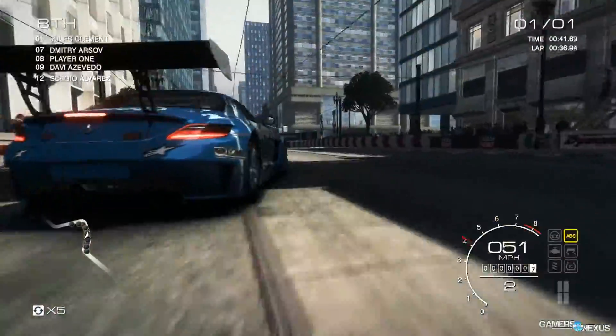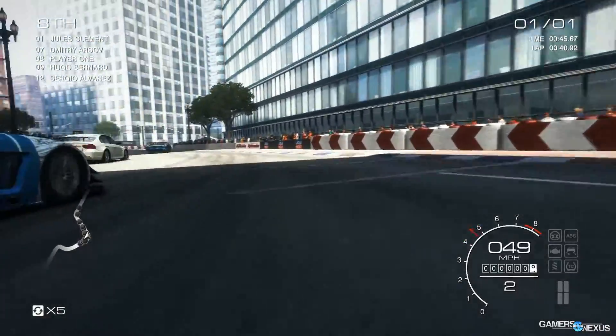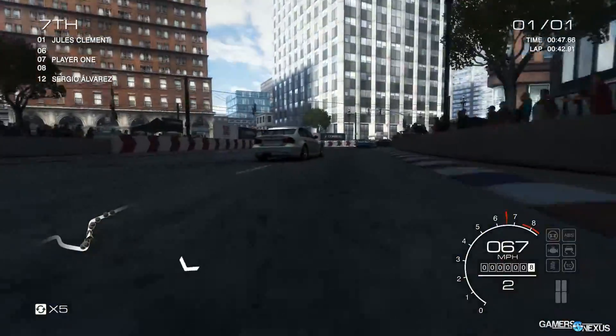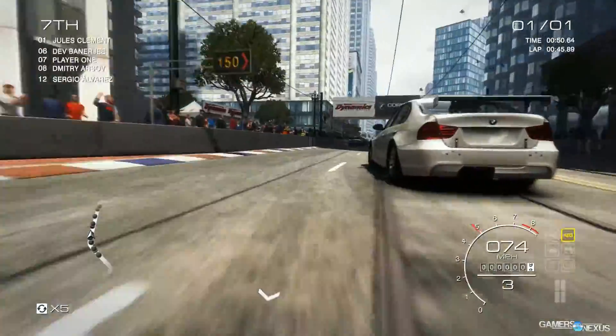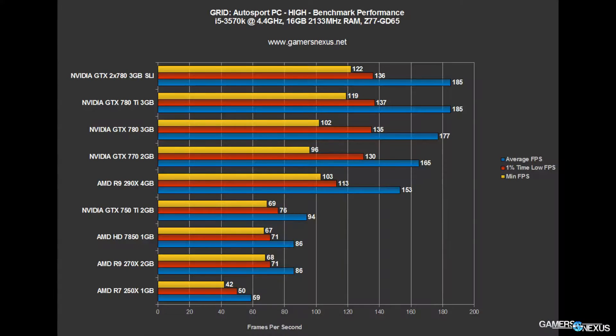Grid Autosport has a PC benchmark built into it. I define all of the test methodology in the article, linked in the description below — hit that link if you want to learn how I did this and replicate it yourself. Looking at the performance, we'll start with the high graphics settings, then move to max. On high graphics settings, you can play this game with all the cards tested here, all the way down to the $100 250X 1GB card, which averaged almost 60 FPS.